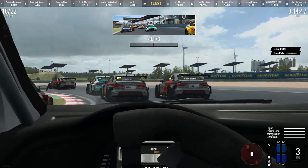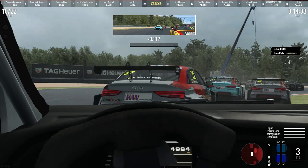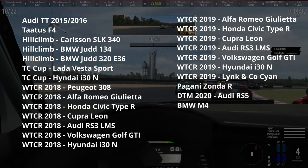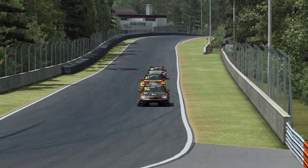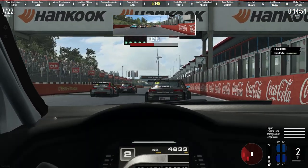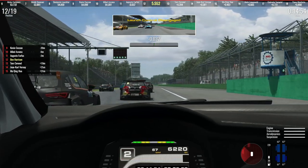Not all cars have launch control, but for those that do, it can be the difference between delivering on your promising qualifying result or spending the entire race trying to claw back to where you began. Just assign the setting to a button on your wheel, controller, or keyboard, and when you're ready to start the race, hold it down, floor the throttle, and when the red lights go out, release the button and you'll immediately see the difference. For example, compare a start where I lose at least four spots off the line at Zolder versus one where I use launch control at Monza — it's a night and day difference that can save you seconds of time and a ton of positions.